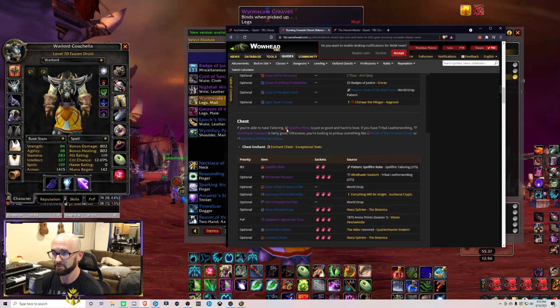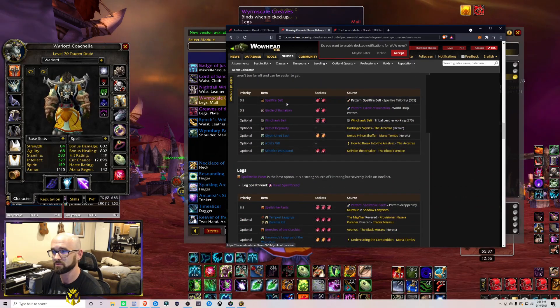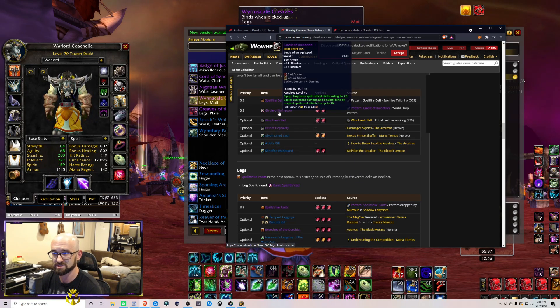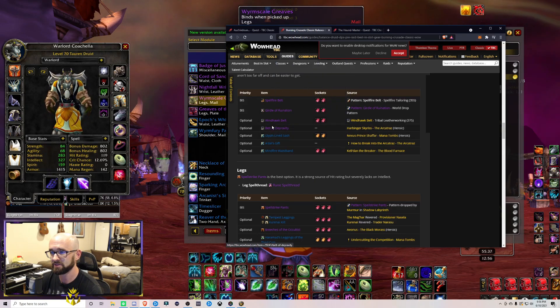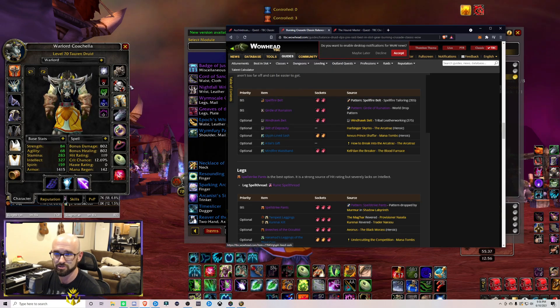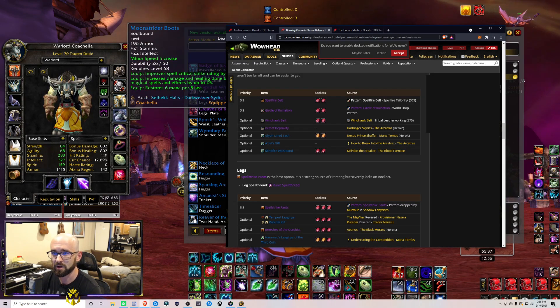Onto the belt — there's obviously the tailoring belt, both Spellfire Belt and Girdle of Rumination, which are very good but both pretty expensive. There are some heroic options, but the amount you're gaining for the time investment is really minimal. The Girdle of Rumination requires about 10 Shadow Cloth, so that's a big one I'm planning on crafting eventually. There's also a really good one from Heroic Arcatraz, and some decent blues as well. I currently have one from normal Steam Vaults with decent hit rating — it's fine.